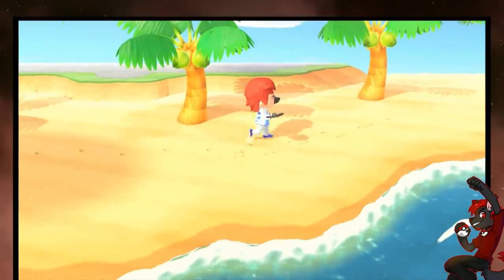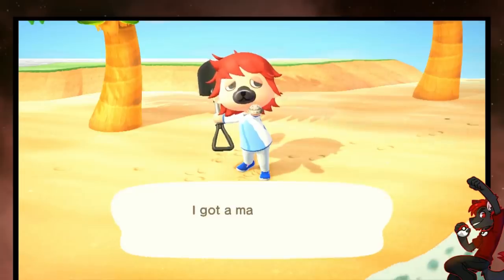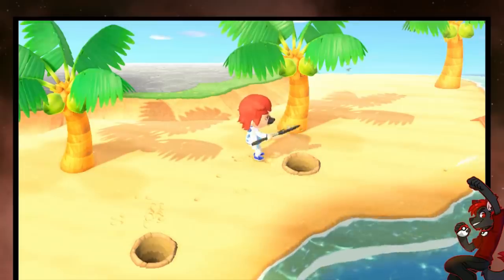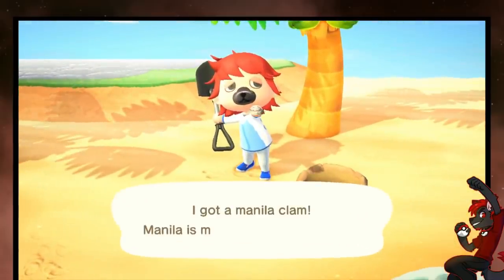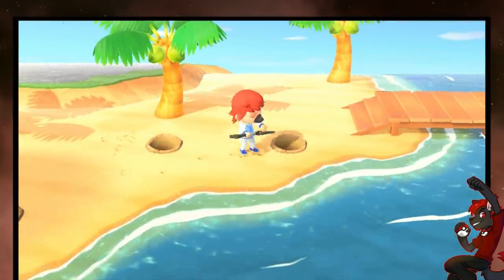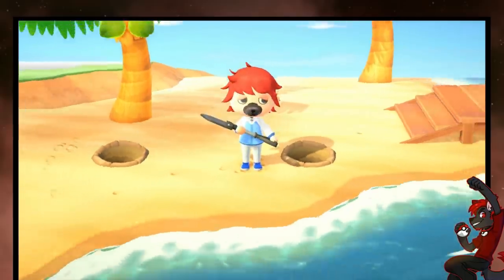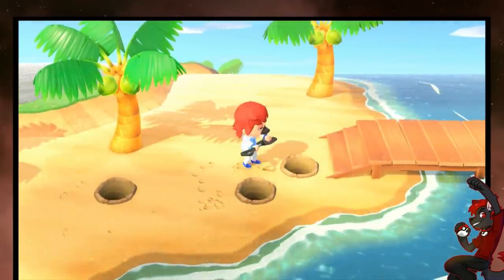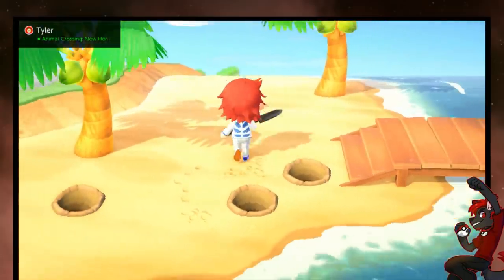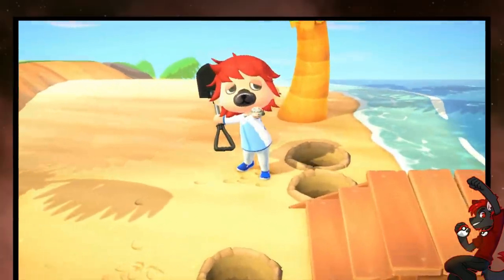There's one right there, and another one right there. That's going to be pretty good for the manila clams. They're everywhere now. I wonder if there's a cap — like an X amount of manila clams that can spawn at any given time — so the second you dig one up, it can immediately spawn another. If there's one in your area that can be spawned, it's going to do it. So digging them up is going to keep speeding things up, and it's going to get pretty crazy.